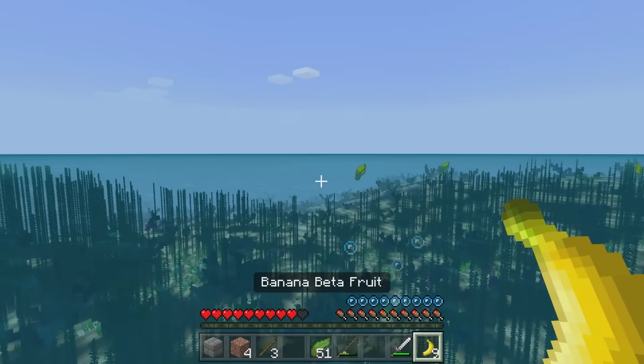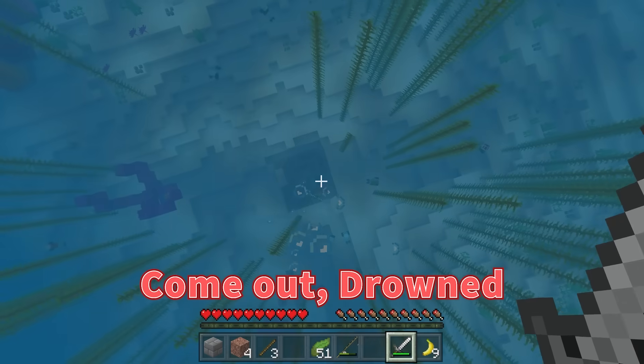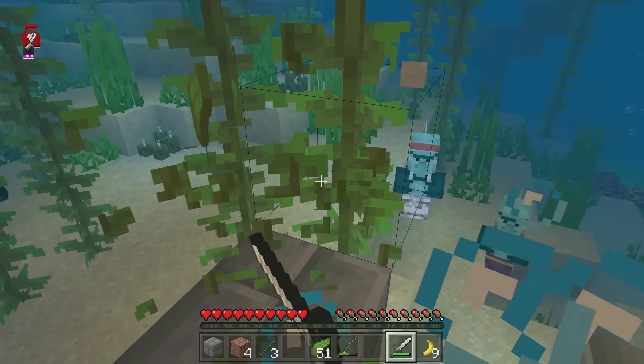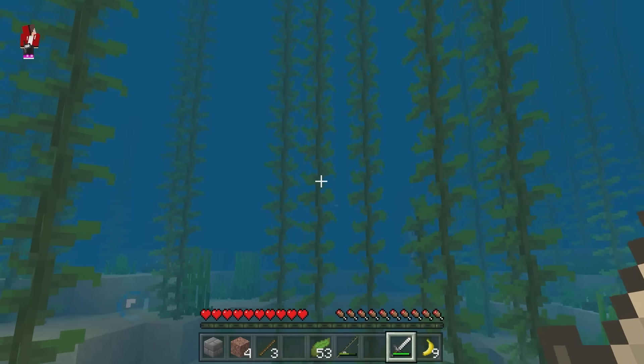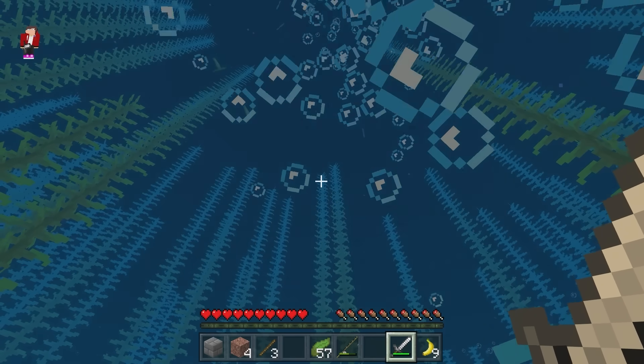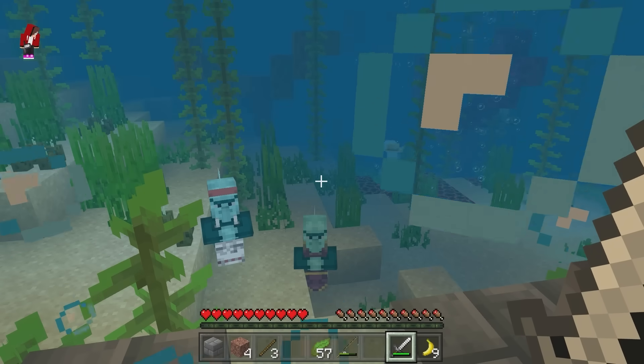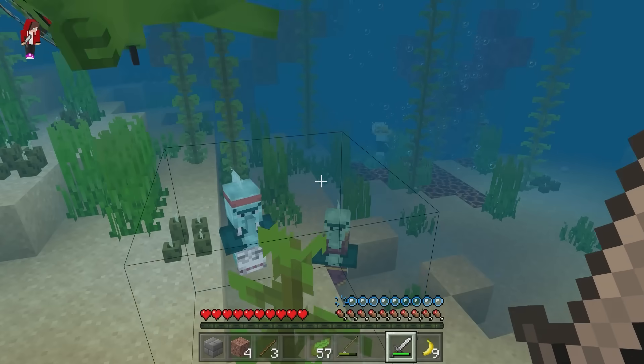Where was it, JJ? I'll equip his sword first — we won't lose again! Come out, drowned! It attacks out of nowhere! Unforgivable! Where is it? Did it get away? Maybe it despawned?